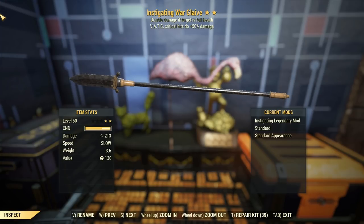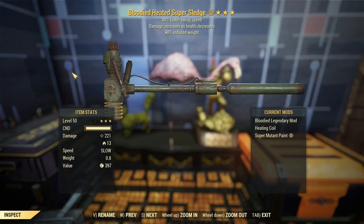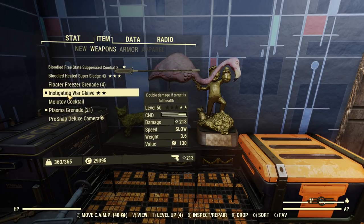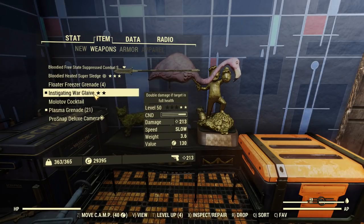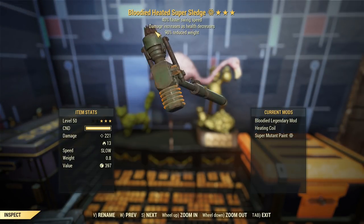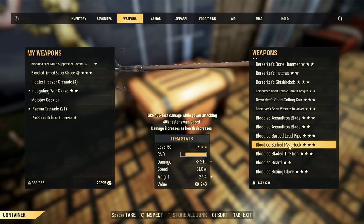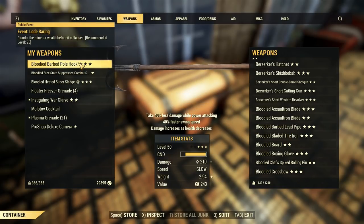So we've got 213 damage with the standard blade now, and we'll have a look at the other blades in a second. But I've just been noticing something when comparing to similar weapons. This is a bloodied swing speed super sledge. We're at full health so that's not going to be indicative of the bloodied effect boosting it, and it does more damage. So what's the point of having a Warglaive when this thing already does better damage? Well, perhaps the Warglaive can be swung without being detected, which already gives us a leg up.